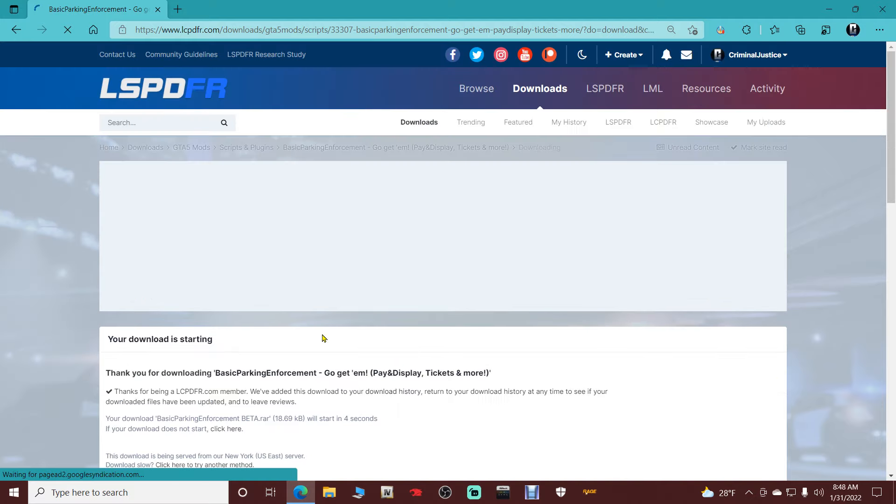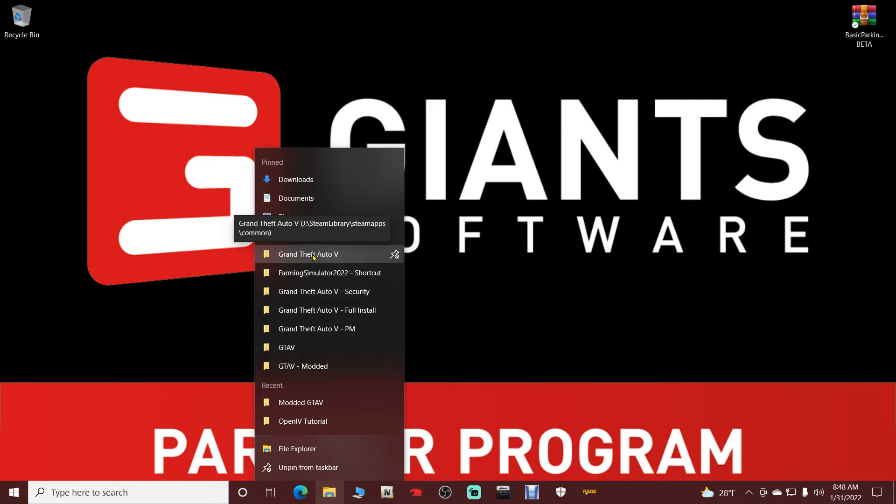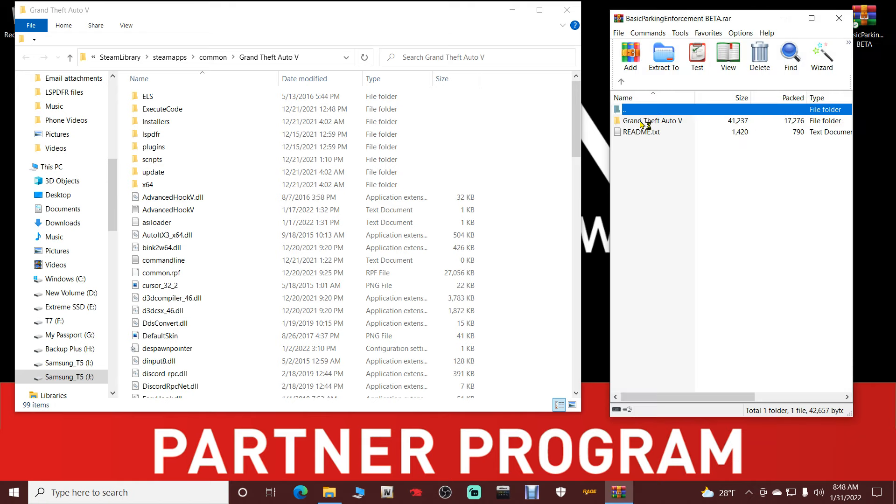Once you get it downloaded, put it somewhere you know how to get to — I recommend your desktop. If you've been following my Police Academy tutorials, you should know how to access your main directory through File Explorer by right-clicking and selecting Grand Theft Auto 5. We are on the Steam version; Epic users can follow right along since this is all going to the main directory.